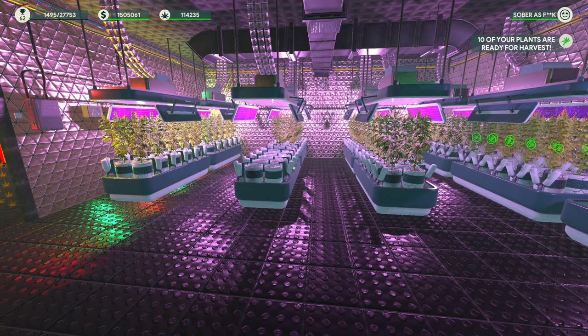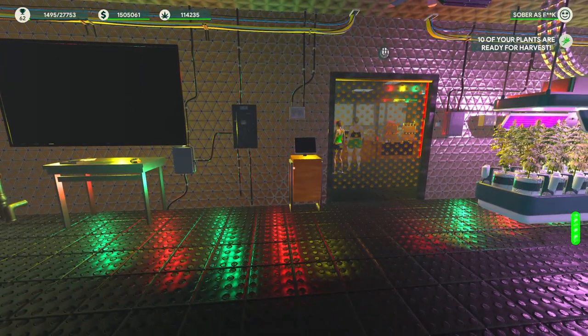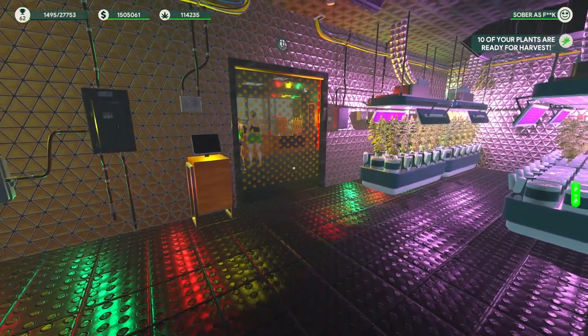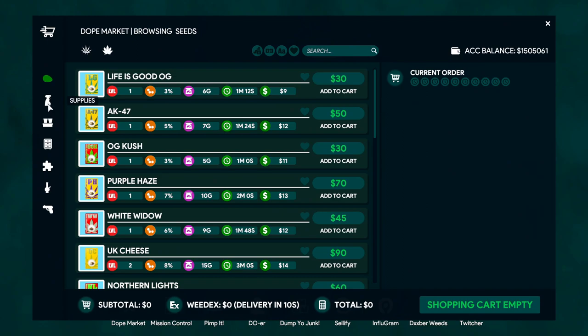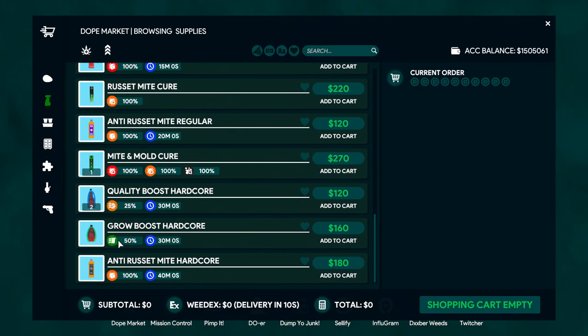As for supplements, the guide recommends that mid to late game, the highest level grow boost will save you money by reducing durability loss on pots, components, and other supplements. You can find that under supplies — scroll all the way down to the Grow Boost Hardcore. As you can see, it boosts grow speed, which means you're growing your seeds faster and not having to replace stuff as often, saving you money.